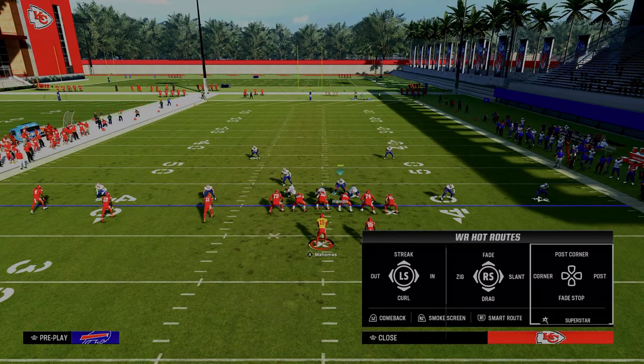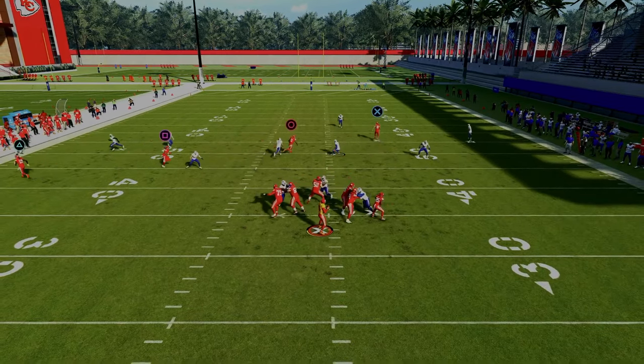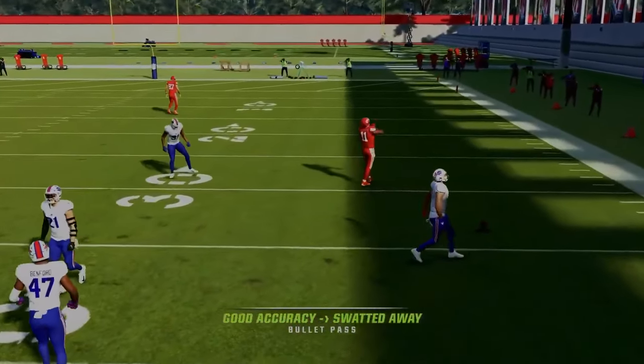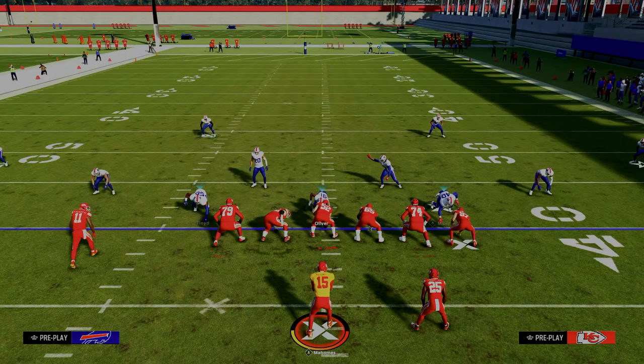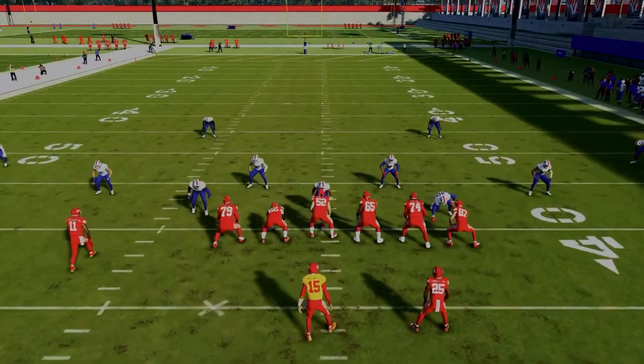I really love this defense against trips. If they run streak crosser or anything similar, you can lurk, and you've got a bracket on it — really tough to complete anything against that coverage. I love this little defense and its capability of defending what people want to do when running Trips Tied In.